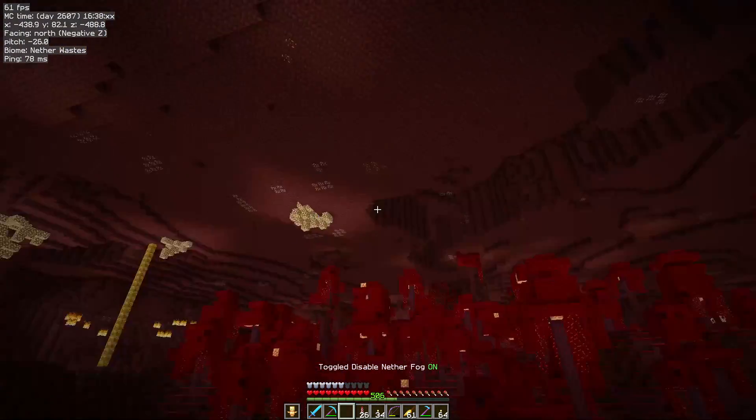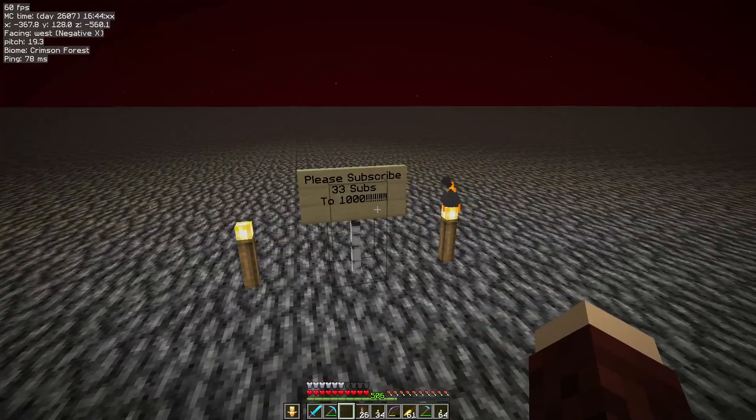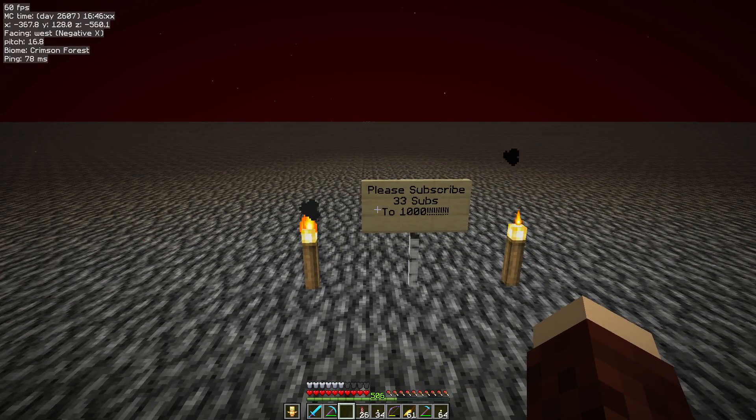So there you have it folks — those are two absolutely fantastic tweaks to get rid of fog and increase the view distance in your game. Obviously it depends on how many chunks you have loaded up. If you enjoyed the video, please hit that like button. As I said, 33 subs away from 1000, please consider subscribing. That's all I've got time for today. I'm Abfielder. Goodbye.